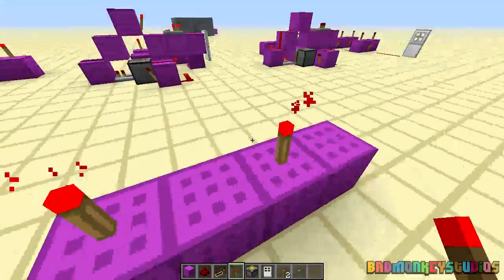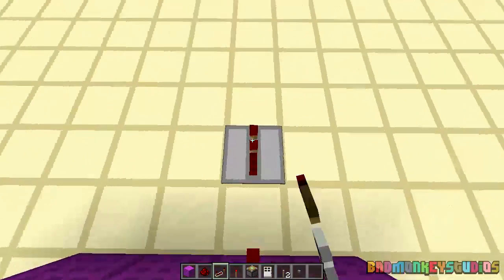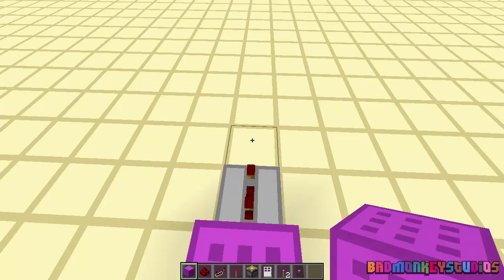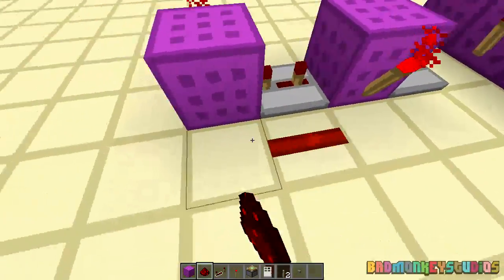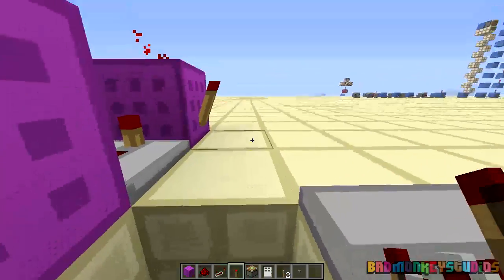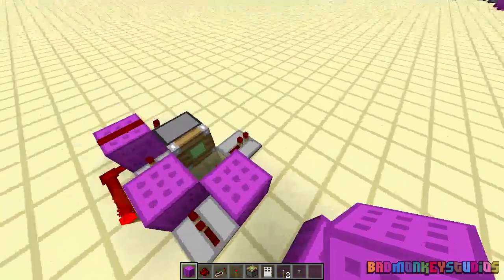Redstone torches on here. Another one there. Piece of dust there. Repeater, no delay. Block. Repeater on three ticks. Block. Torch. Torch. Redstone. Break a hole down there. Block. Repeater. Sticky piston there. Block down there. And that's your T-flip-flop that's now set up.